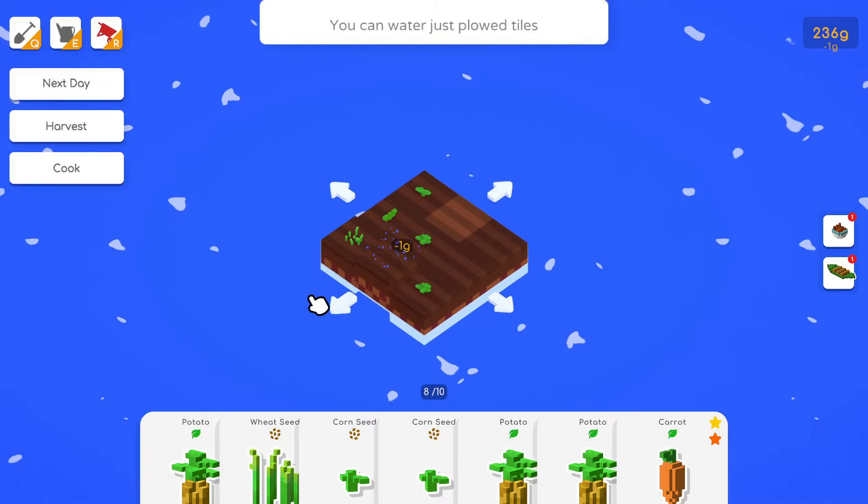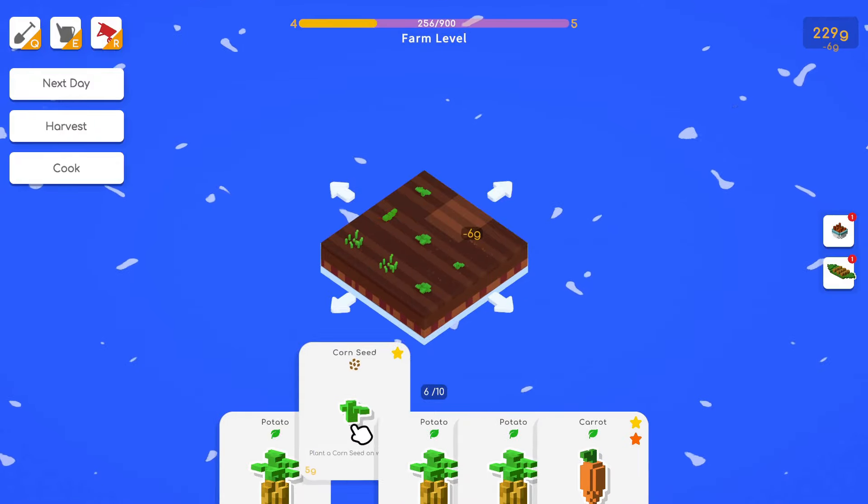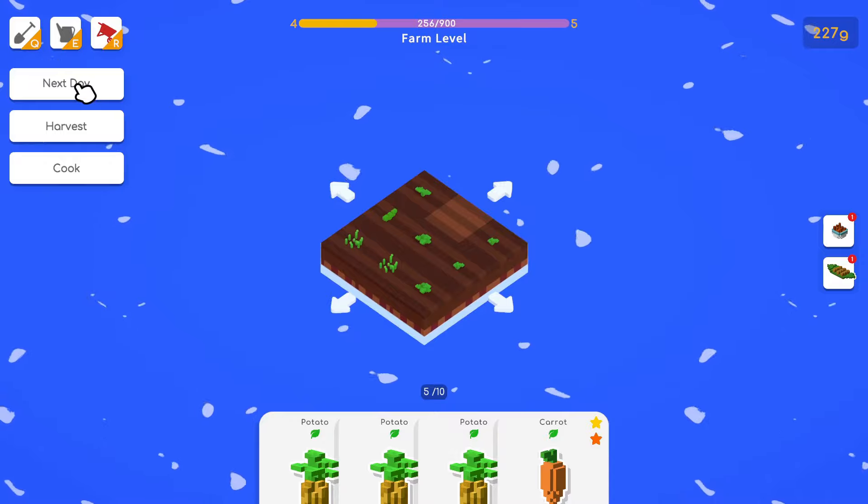Let's put the corn here and wheat here. Hovering over shows you'll get a bonus between these two tiles. These two don't go together in a companion sense, so no bonus between them.